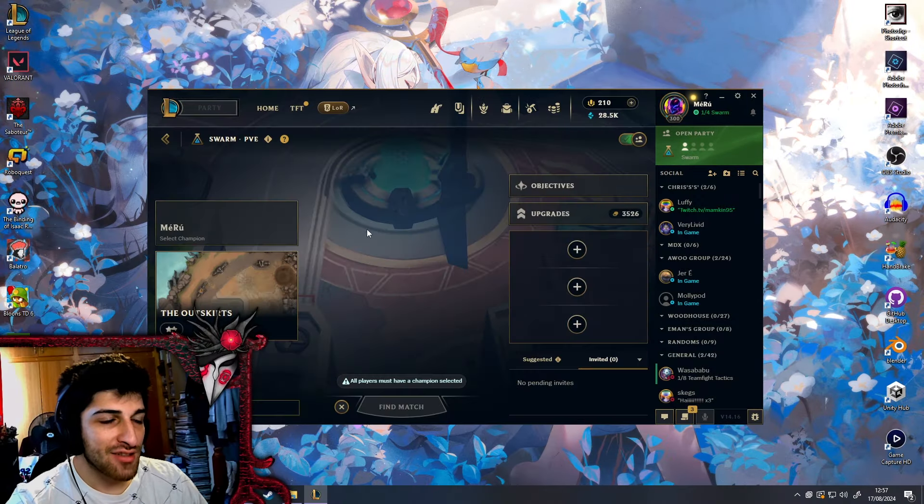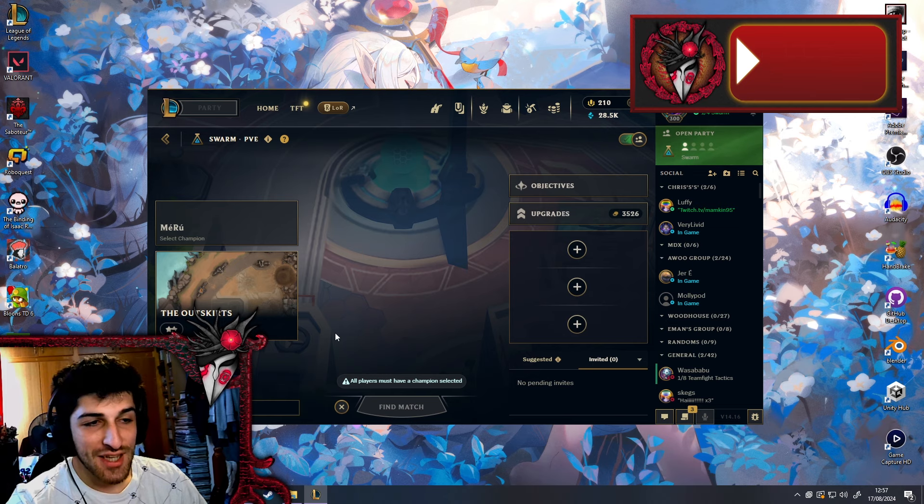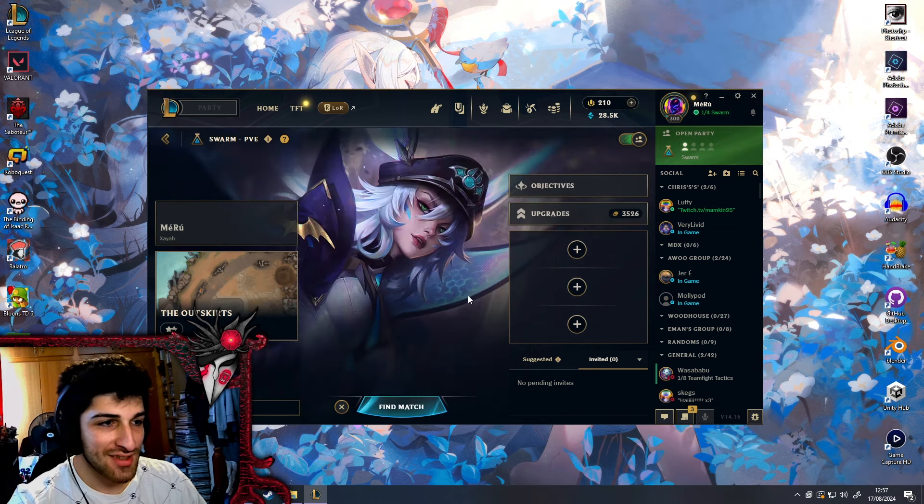Hey all, and welcome back to the newest episode of Swarm. Today we'll be doing the Outskirts with the newest champion that we got, Zaya.